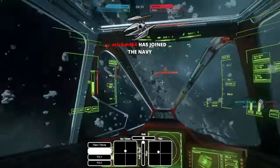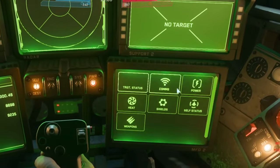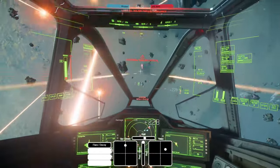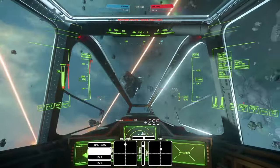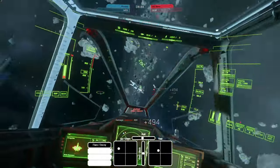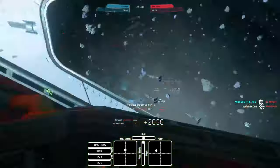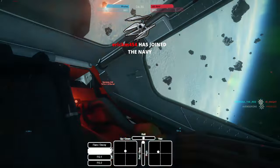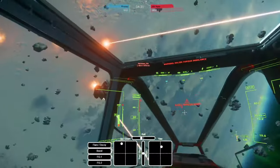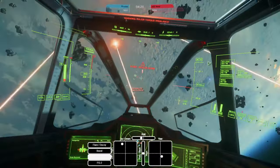If you have multiple weapon groups you can set them in your MFDs and apply them to different trigger inputs on your joystick or mouse. Simply put: the farther you are from the target, the more weapon velocity differences become pronounced; the closer you get, the more the physical spread of weapon placement wingtip to wingtip becomes apparent. These disparities are mostly with fixed weapon systems — gimbaled weapons will not show the same issue. I always recommend fixed weapon systems since you get more bang for your buck, though they require more skill.